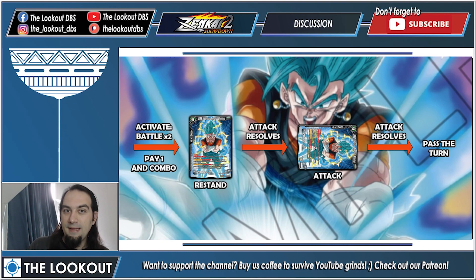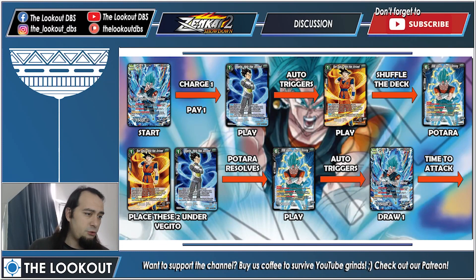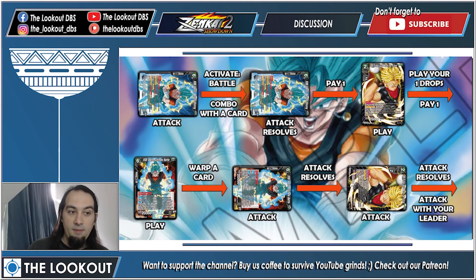Turn three — putting on the pressure. Charge one, pay one to play a Vegeta, auto-triggers gets a Goku, shuffle the deck, then potara into the six-drop. Play the six-drop, auto-triggers draw one from leader, attack with the six-drop, activate battle, combo, attack resolves. Then pay one to play Trunks — Trunks plays our one-drops from the drop area. Pay one to play our double-striker Vegeto, warp a card, attack, attack resolves, attack with Trunks, and finally attack with our leader and draw one.